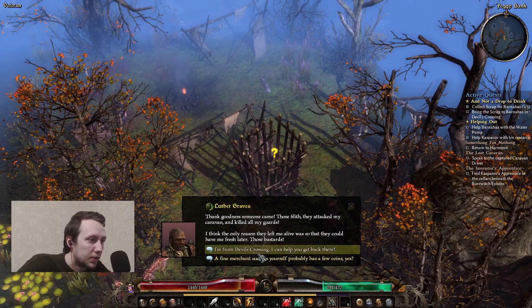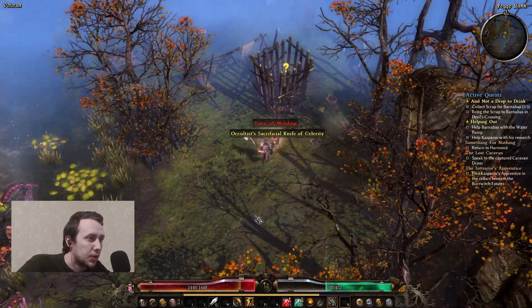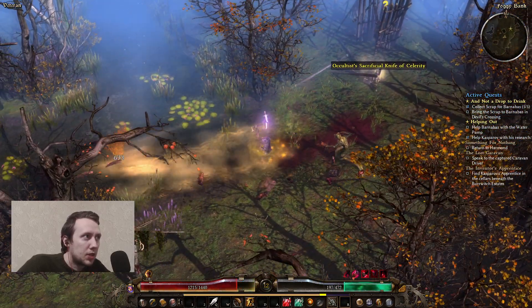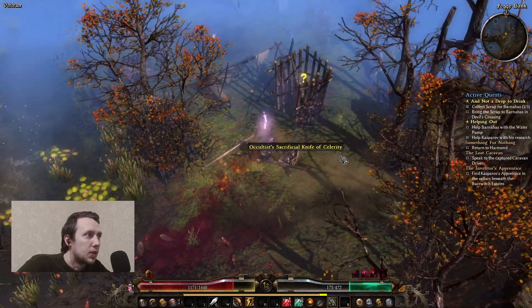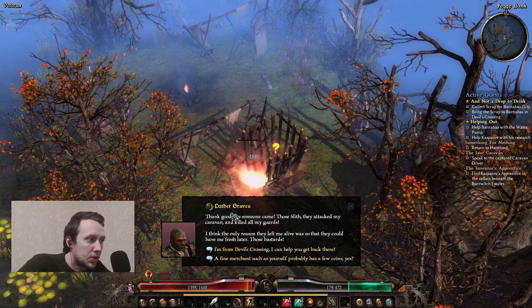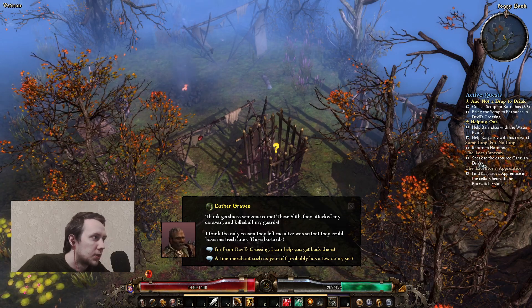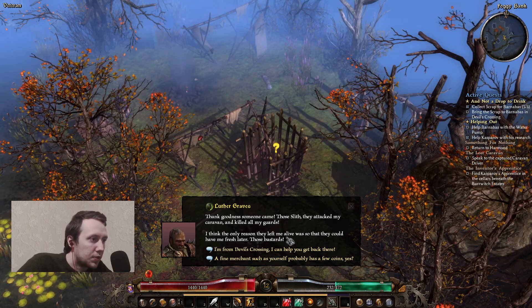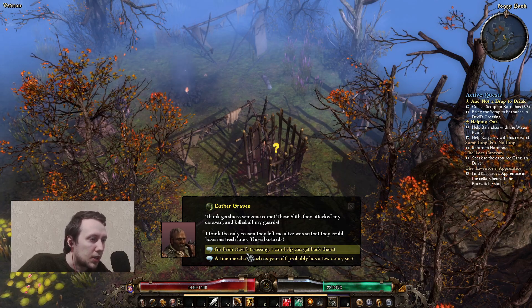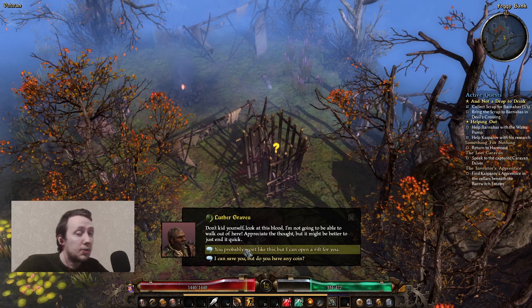A prisoner calls for help - they're from Devil's Crossing. We need to kill the mobs first and then talk, that's gonna be way more rational. So everyone's dying. Thank goodness someone came. Those sliths attacked the caravan and killed the guards. Speak to the captured caravan driver - that's the last caravan. I think the only reason they left me alive was so they could have fresh leather. Those bastards. I'm from Devil's Crossing, I can help you get back there.